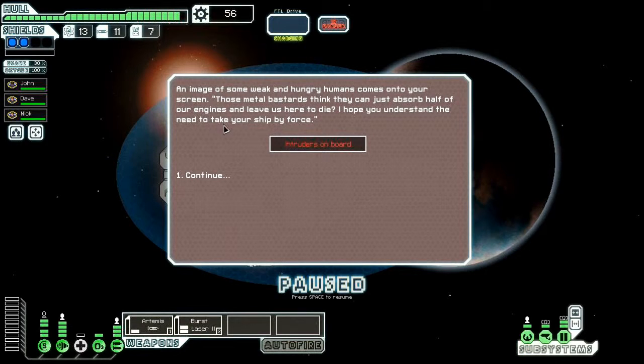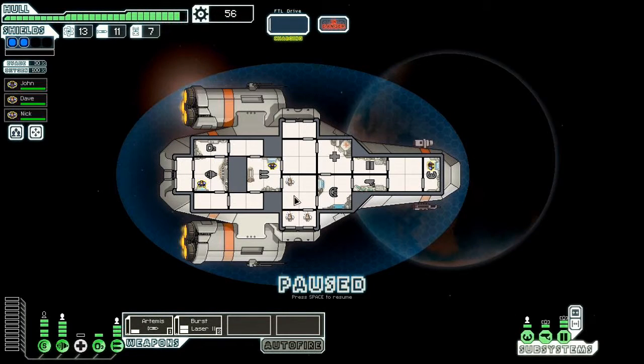Remember what I said about them — they'll just scavenge metal off ships that are flying around. Intruders on board. Okay, now you'll see... oh! See, here they are.